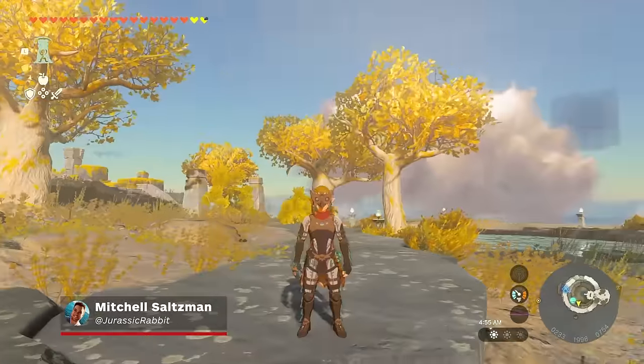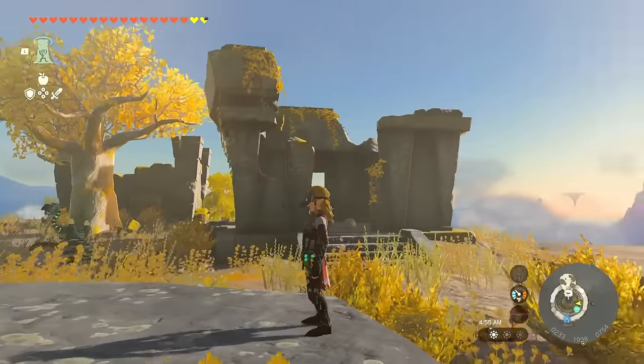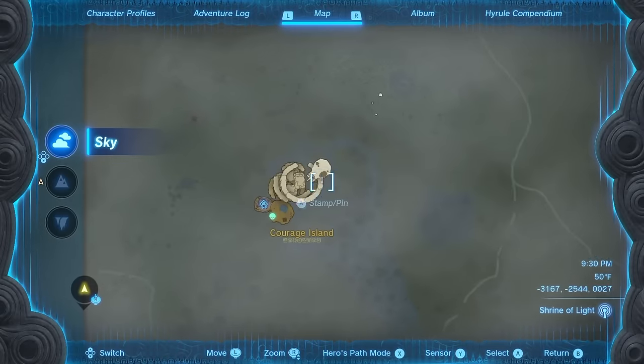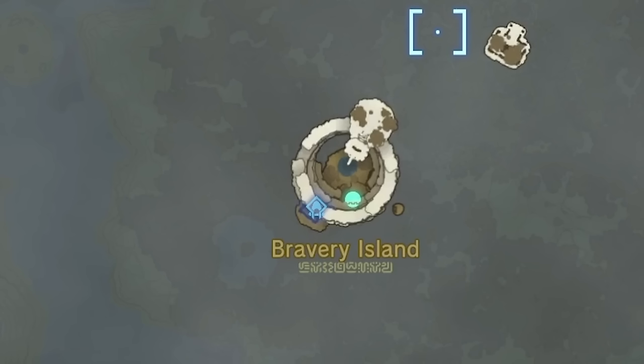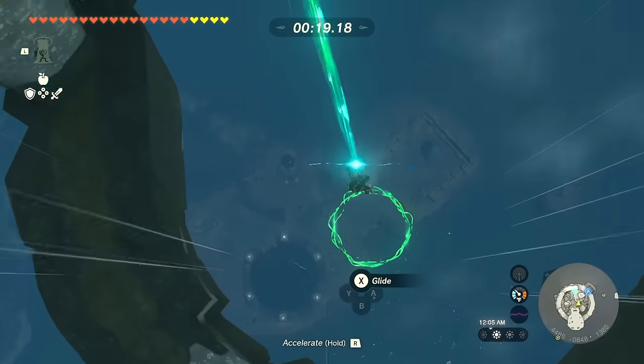Some of the most valuable treasures in Tears of the Kingdom are armor sets, and one of the most useful ones you can find fairly easily is the Glide Suit. Here's how you get it. Scattered around the skies of Hyrule are three sky islands — Courage Island, Valor Island, and Bravery Island. By completing a skydiving minigame at each one, you'll gain a piece of the Glide Suit.